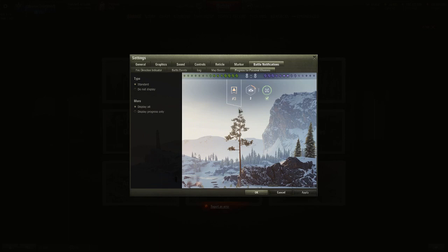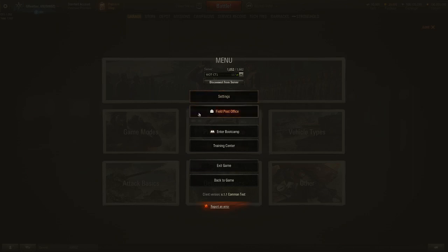Other people are going to go into more detail on the campaigns, with QuickyBaby being the big one. I just want to go over some of the details that a lot of people tend to overlook when they do reviews of upcoming patches. For personal missions, you can display all — campaign one and campaign two missions — or just show progress-only, which will mostly be your campaign two missions.